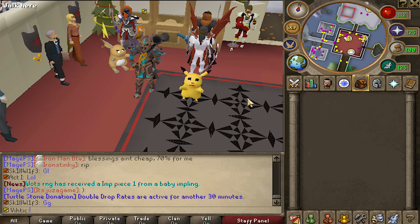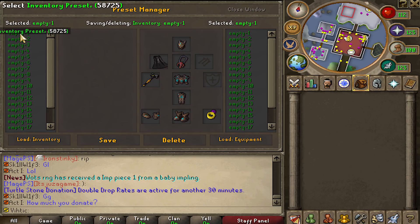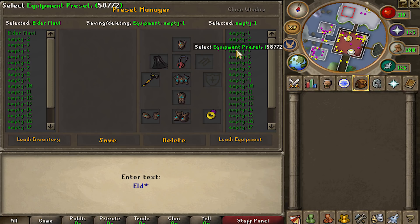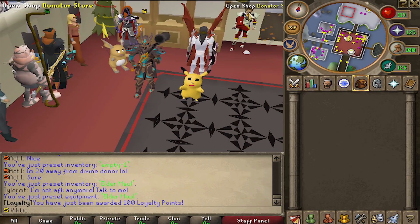Really quick before we get into the gameplay, just wanted to show you a couple of useful updates. You can actually do colon colon presets now — it'll open up a nice little system. Click the empty preset, we'll call this Eldermall. This is the inventory side over here and this is the gear side. Let's rename this one to Eldermall. And there we go, let's see if it worked.